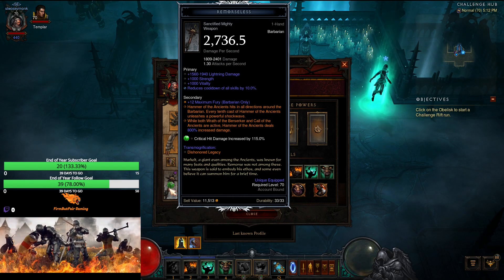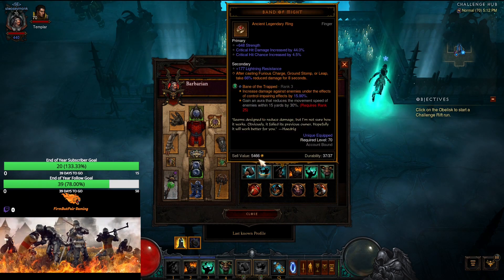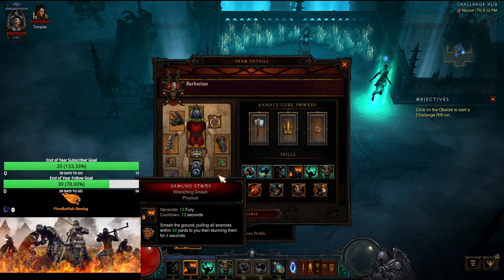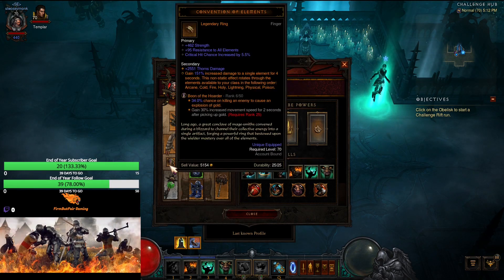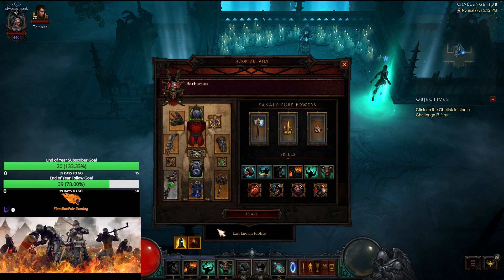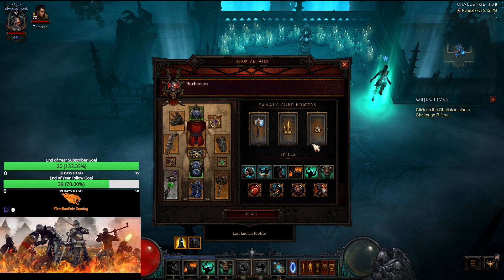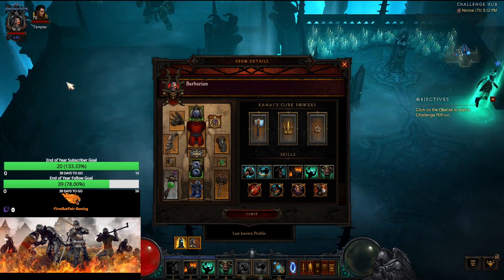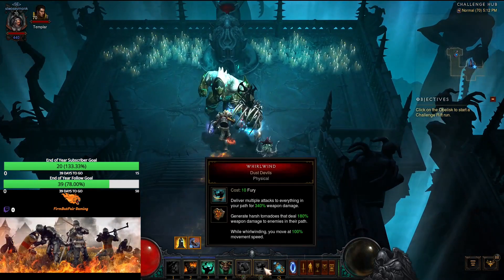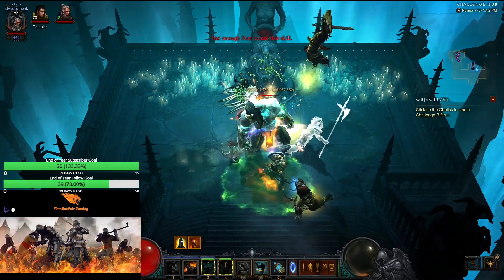The Hammer of the Ancients sanctified effect is basically every 10th hammer hit hits everything in all directions, so it has some nice AOE. We're using Band of Might so if we stomp that'll give us some survivability. Bane of the Trapped is rank 3 — not really going to do anything. Boon of the Hoarder — not going to do anything. We have a Leorics which will help with Wrath of the Berserker cooldown, and an Obsidian to help get it back as well. We do have Whirlwind, so that's good.